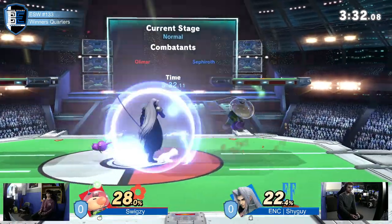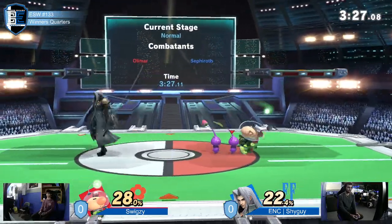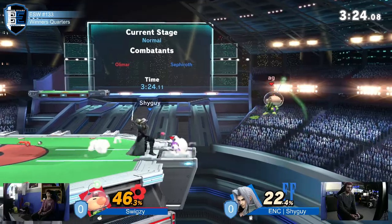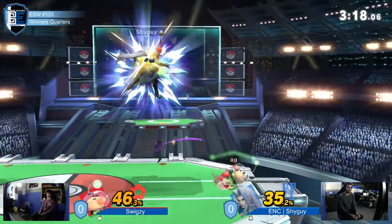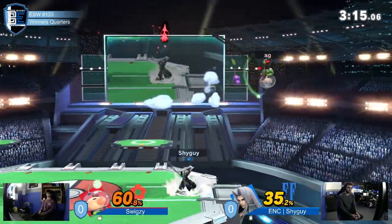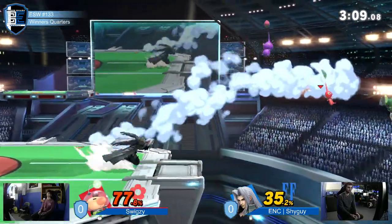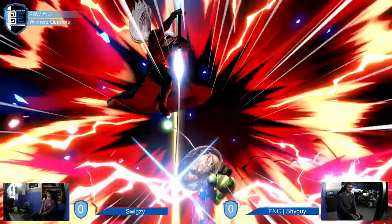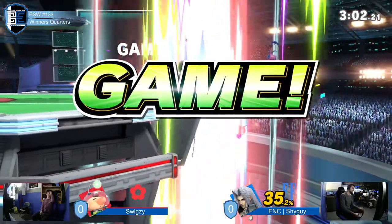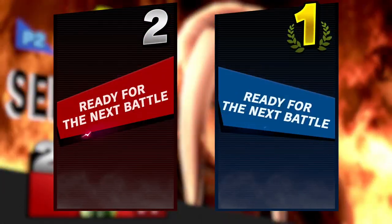He's got these small little combos going. Olimar doesn't really fire back as quickly. Double purple, all the hitboxes are coming out, and the red just in case for those forward airs and back airs. Very dangerous for both players at ledge - all it takes is one quick reversal and Shyguy's on the back foot. With Olimar just bombarding him, Nairing out of his up B is actually a very good choice. Is he dead? He's dead. As soon as he hovered there he was dead - Sephiroth's sword is just way too long. There was no choice. GG.